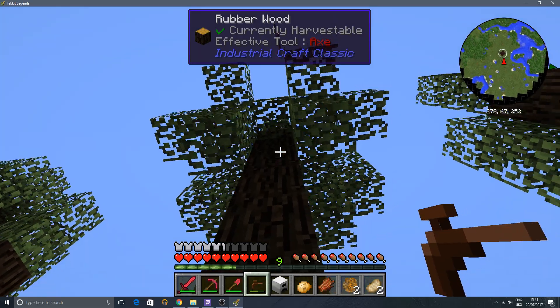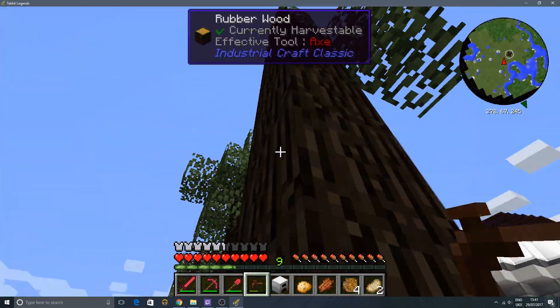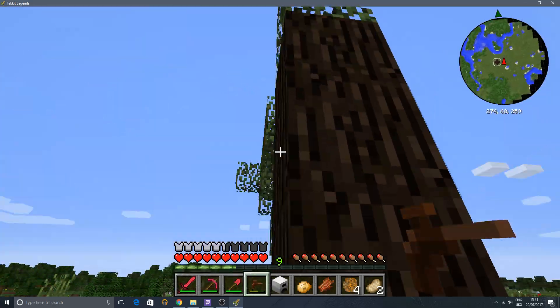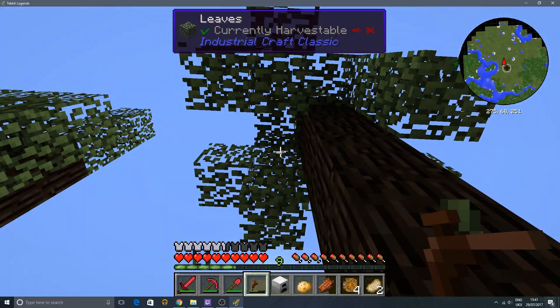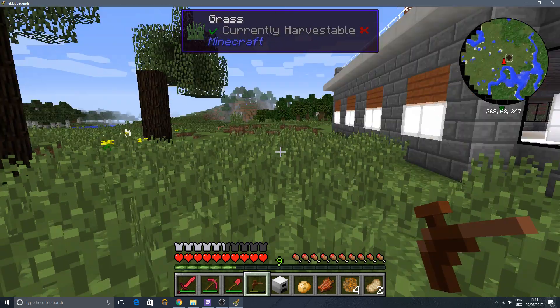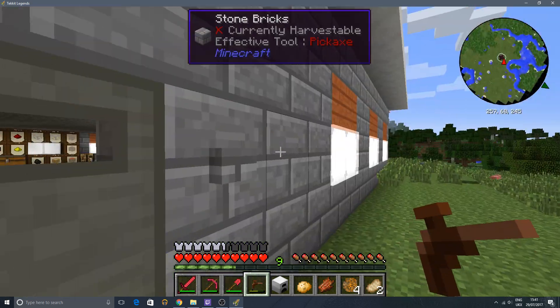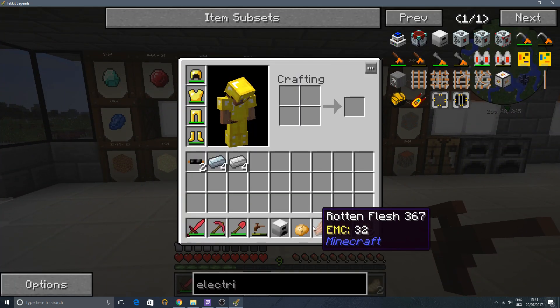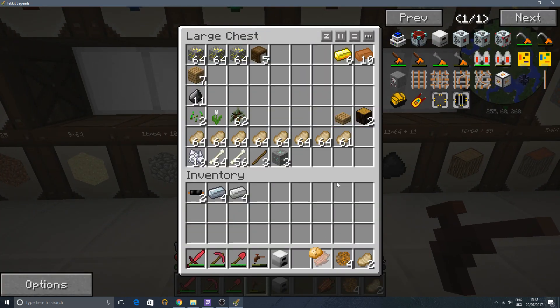Some sticky resin there, a couple more pieces of sticky resin there - look at that, I'm catching these like a pro. Any more sticky resin on these trees anywhere at all? None. Probably need a couple more but we'll see where that gets us. We're going to need a few more so let's hop inside and grab some saplings, we can plant them and get some more bits and pieces together. We've got a potato from a creeper - interesting! Sticky resin, rubber trees, and some bone meal.